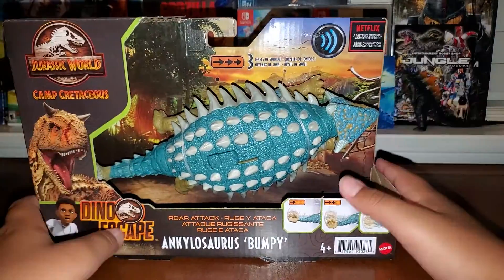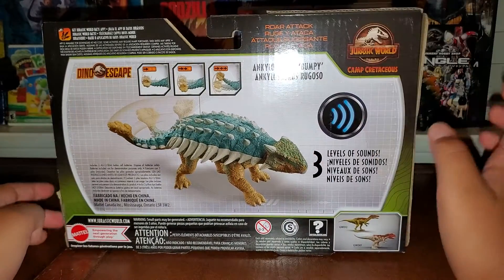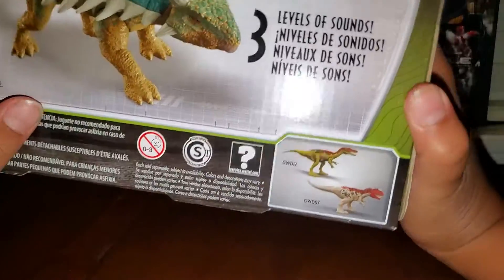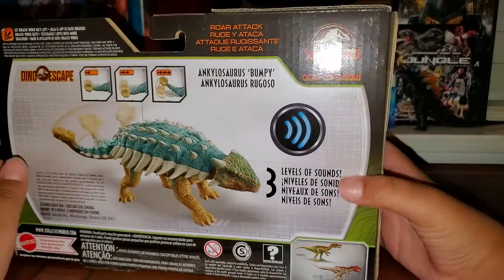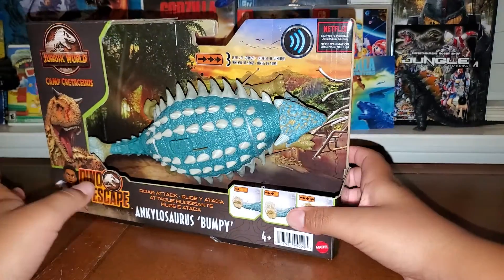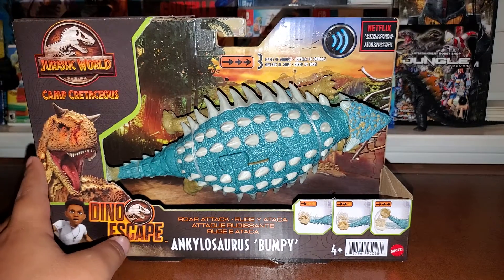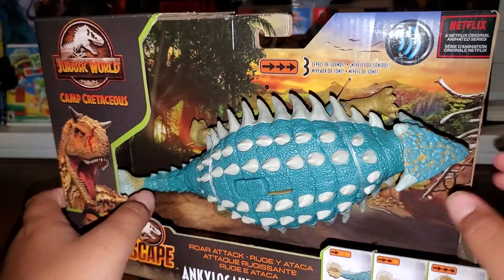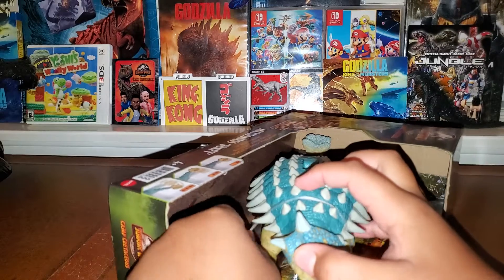Looking at the back of the box we have Roar Attack — it's called Bumpy, with three levels of sound, which will be interesting. Other figures in the series include Limbo and Metriacanthosaurus. I might get one member of the Baryonyx trio — it'll probably end up being Chaos once his figure comes out, because his paint scheme is more Baryonyx than Grim and Limbo. So Chaos will probably be the one I buy out of the Baryonyx trio.